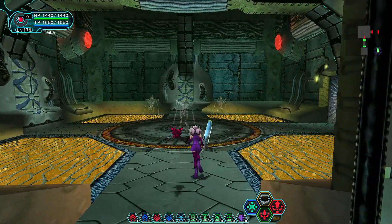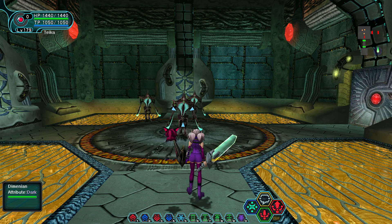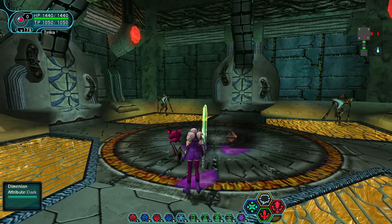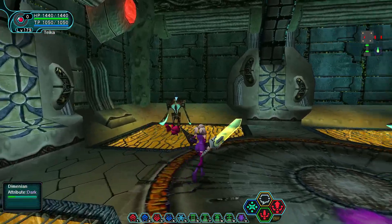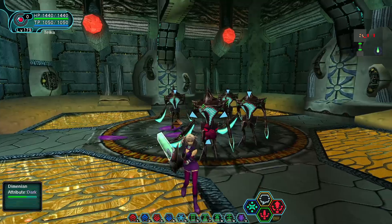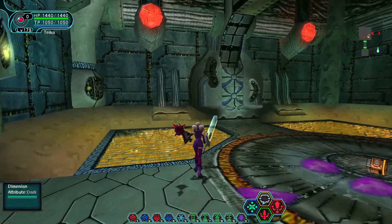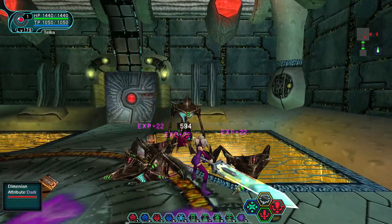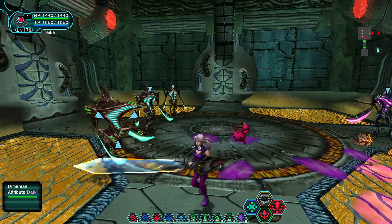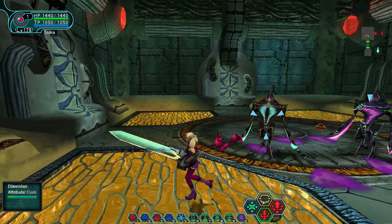As we venture in, we'll start to run into enemies. All the enemies in the Ruins are dark and they are what are called D-cell lifeforms. They are only in this part of the game in Episode 1. At this point we don't really know what they are — the Dimenions are obviously very similar to things like Boomers and Evil Sharks, but whether they are another mutation or a new life form altogether, we're not really sure.